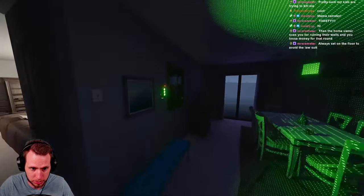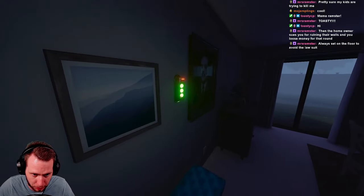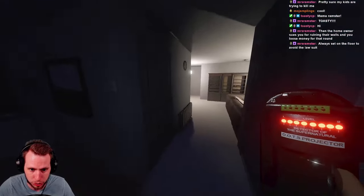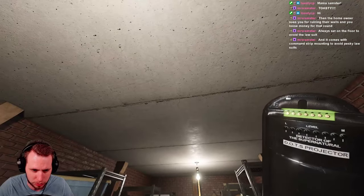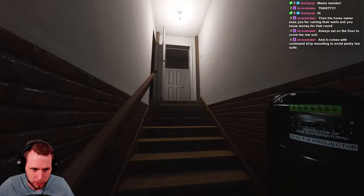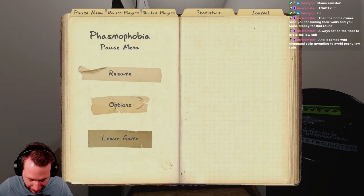The ghost is touching things over there — I just started this contract so it's a pretty aggressive ghost, which means we're probably going to be hunted. Before we die, I want to show you a mechanic. I was going to demonstrate it in the basement here but it's not going to work, so we're going to jump to a map that has an upstairs so I can show you the ceiling DOTS mechanic.